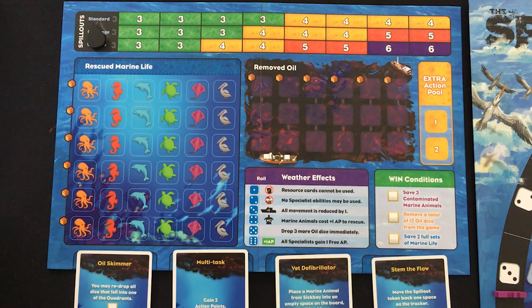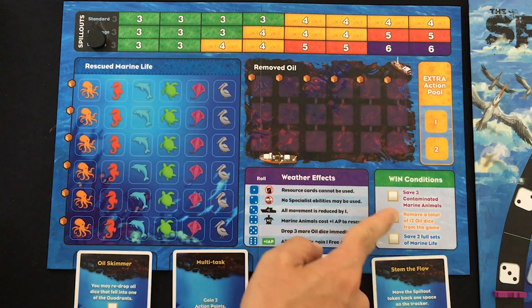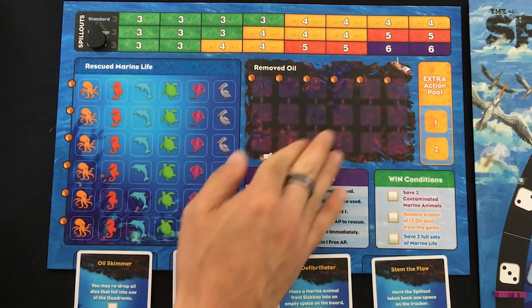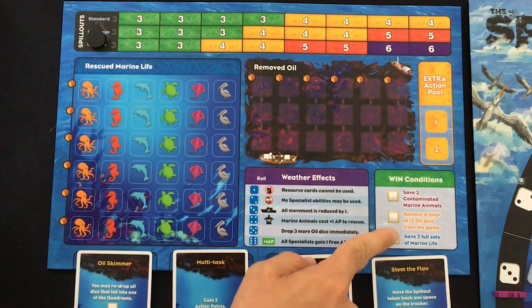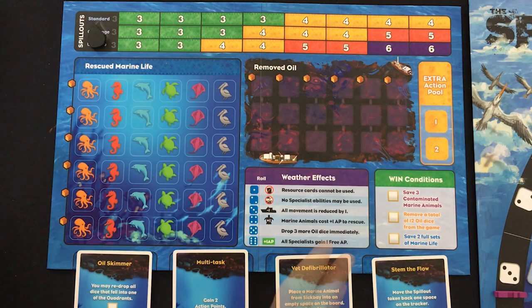How do you win the game? You have to fulfill three winning conditions. First, you have to have saved at least three contaminated marine animals. Second, you have to have removed 12 dice total from the game onto the set of columns. And finally, you need at least two full sets of marine animals. The moment the players have completed all three of those, they win.